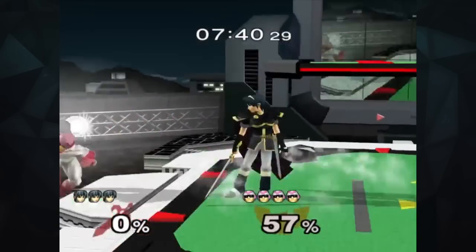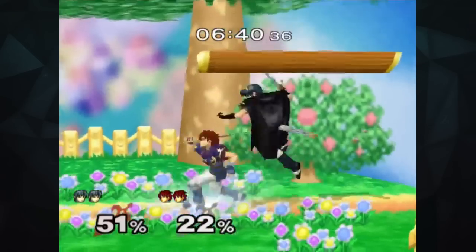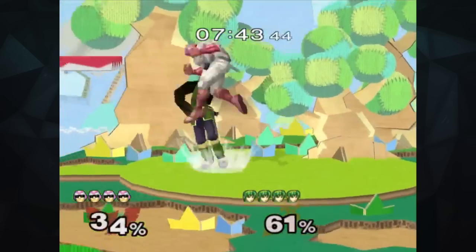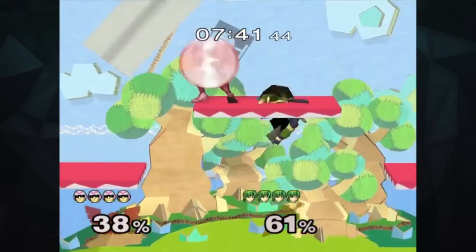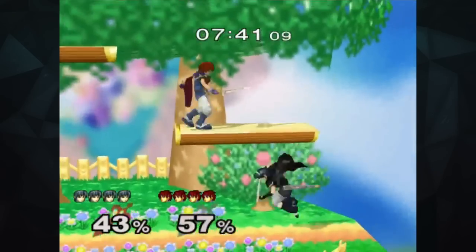His forward and neutral air are great for approaching and retreating. However, if you just mindlessly throw out forward air, you will be punished for doing so. His short hop forward air has become a staple technique when fighting, so try chaining it with different things in order to stay unpredictable, because it's certainly a strong move you'll want to be throwing out.